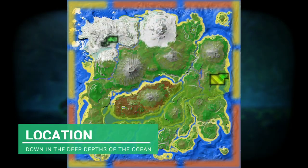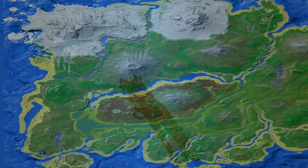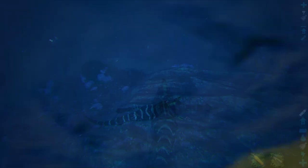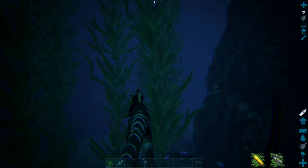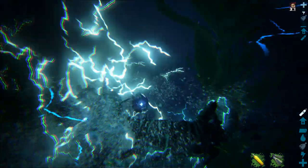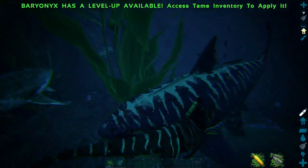The angler is located all the way around the island in the waters, deep down in the depths of the ocean — so those are the best places to start. Okay, we've found an angler. The only problem is there's a lot of creatures coming around, and even a Mosasaur around here.